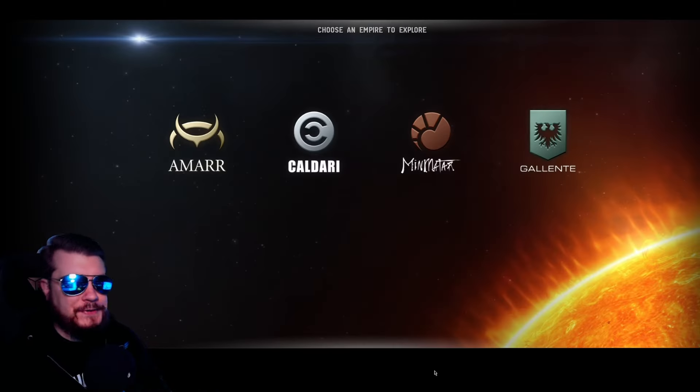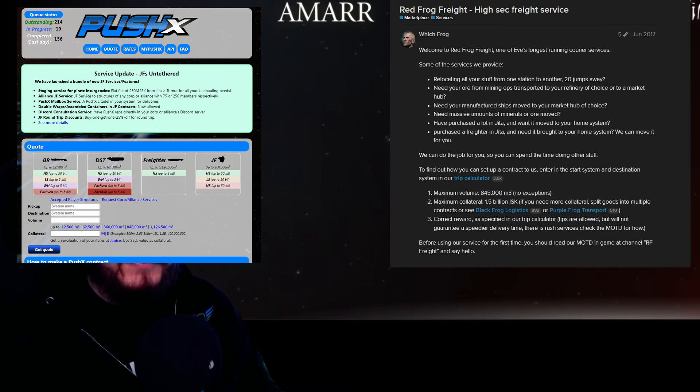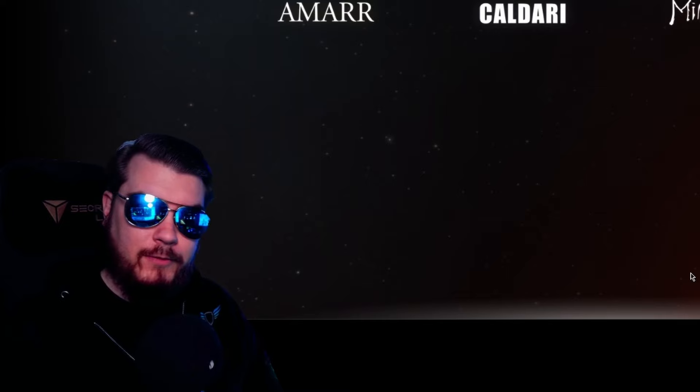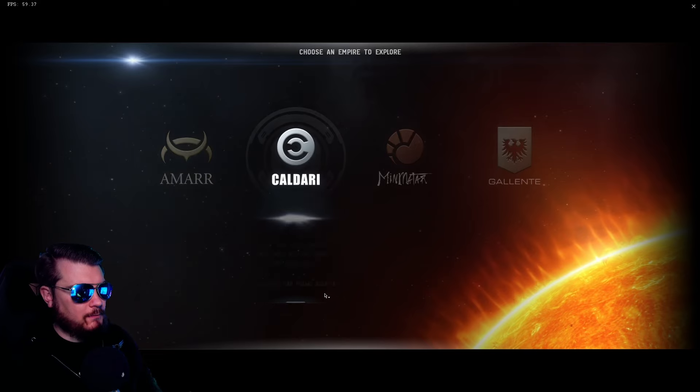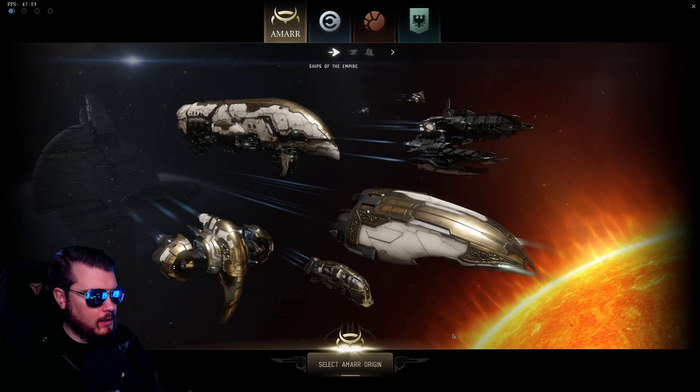The very first thing you're presented with is what faction to choose. There's nothing crazy about this — don't overcomplicate it. If you start out with one faction and later decide you don't like them and want to move into a different part of space, you can always relocate your ships. There are plenty of relocation services run by players who will haul your stuff for you. We're going to choose Amarr — Amarr is best.